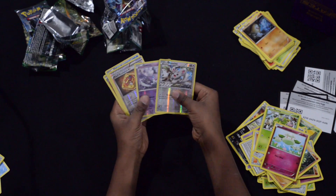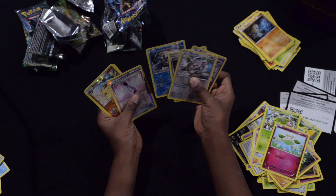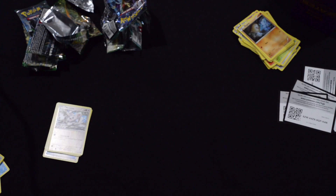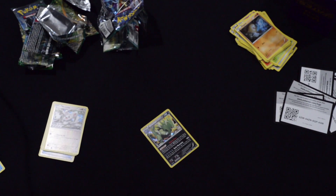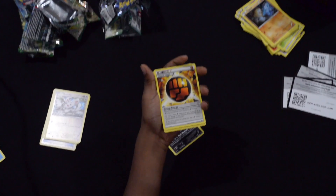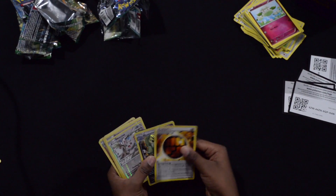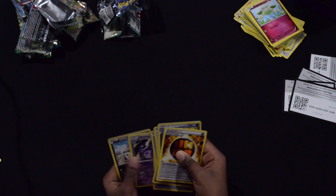Now we are going to sleeve up all of our good cards. We have Mincino, Gothita, Fossil Excavation Kit, White Sitrus Berry Drop, Wormadam, Wheezing, Volaby. Hold on, I have a few more cards — our Tyranitar and our Special Fighting Energy. Let's see how many good cards we have: one, two, three, four, five, six, seven, eight, nine, ten good cards.